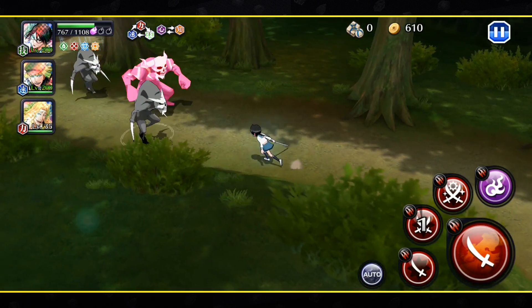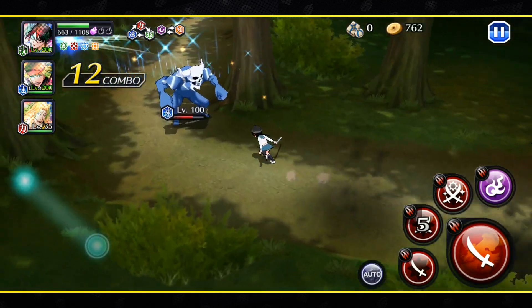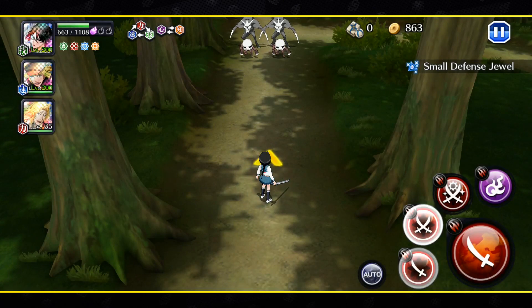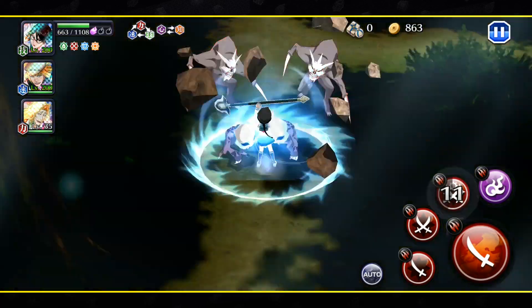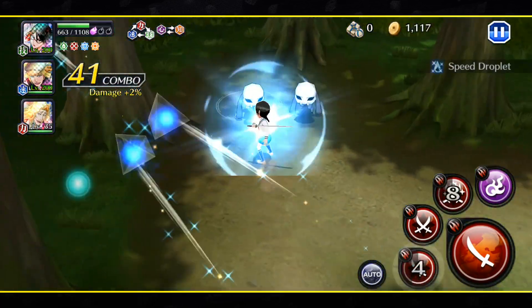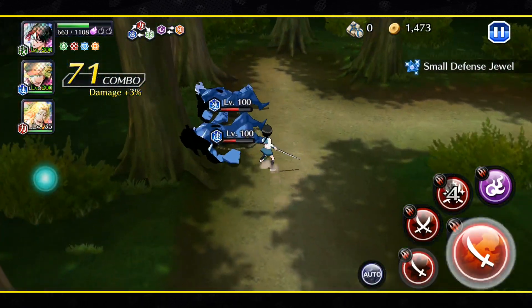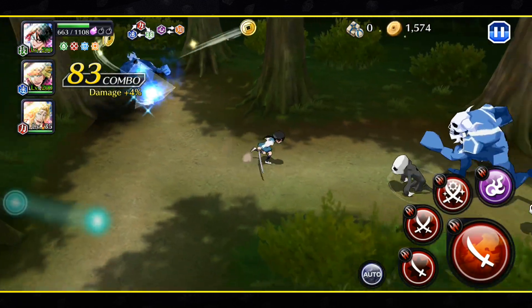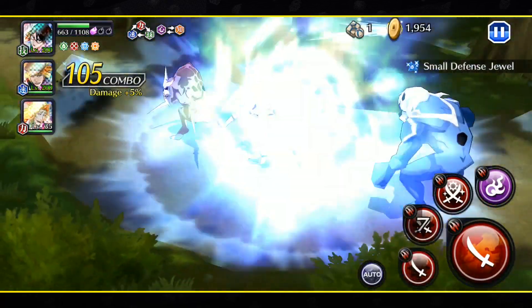Her second strong attack — if enemies are really close to me they'll die, but if I do it from over here they're not going to die. You have to be close for it to connect properly. Her third strong attack is a full-screen move, which is really nice. She's really fun to use — honestly this makes me want to use my past Lisa a lot more, even though I already use her quite a bit.